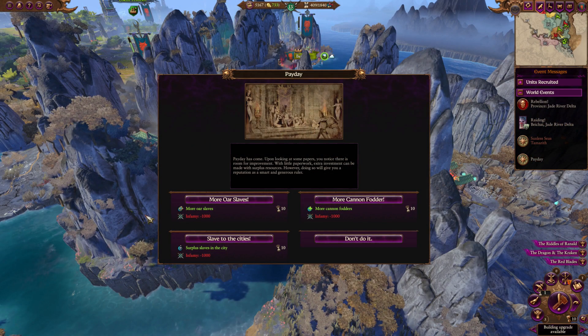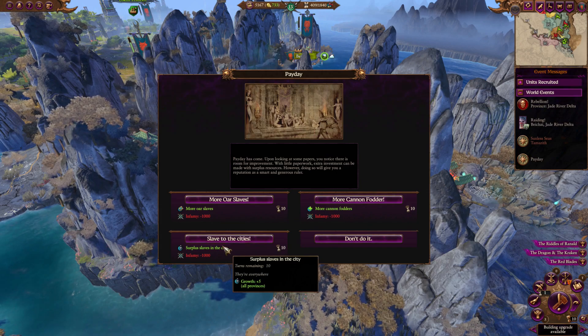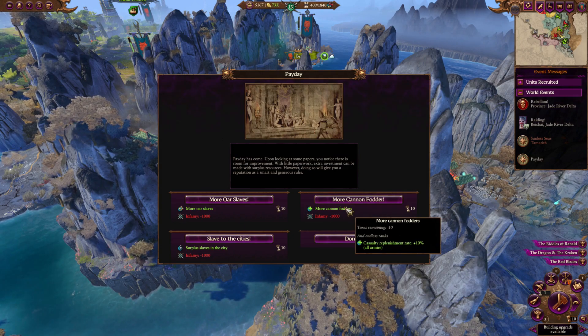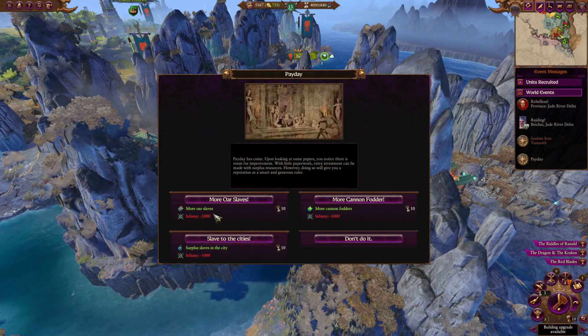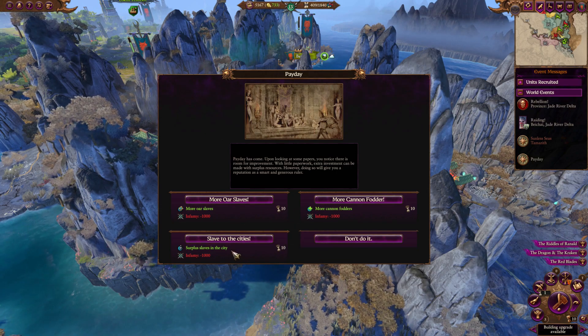There are also some events that will pop up just like the Vampire Coast, where you can use Infamy as a resource to get faction-wide bonuses — things like more campaign movement range, extra growth faction-wide, or casualty replenishment for all armies. This adds a little more flavor which gives you a more unique campaign with Lokhir Fellheart compared to other Dark Elf factions. Keep in mind that Lokhir was an FLC lord before FLC characters started becoming a lot more unique, so this is something I can appreciate quite heavily.